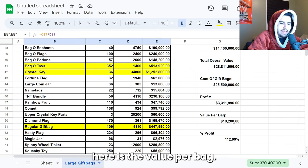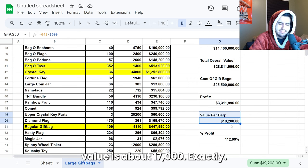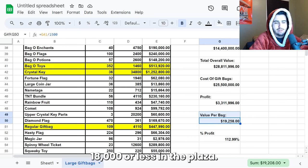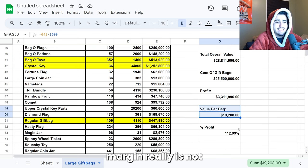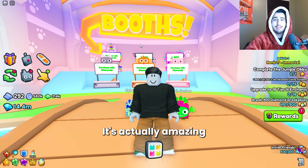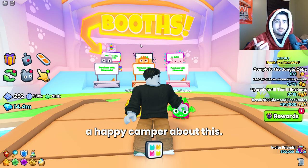The last number we have here is the value per bag. Of the 1,500 bags that I opened, I got roughly 19,208 diamonds per bag, and the current wrap value is about 17,000. So that is a good little margin that you can get. Personally, I'd probably buy them if they were anywhere 18,000 or less in the plaza. The profit margin really is not that significant, but I'm just glad that we overall made a profit because I was really scared — this was the last of my diamonds. It was such an expensive video. It's actually amazing that you can just get profit by opening these things.